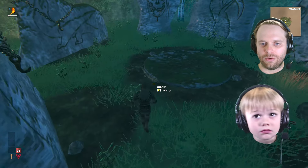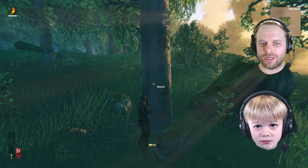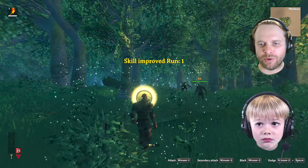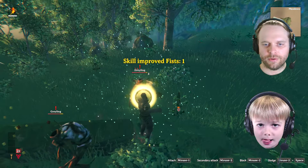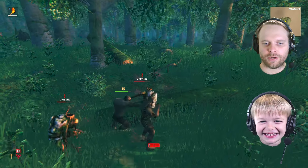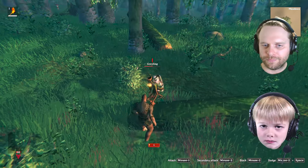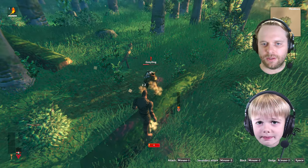What we have to do right now, the most important thing, is we've got to run around and find rocks and branches. Can you help me do that? That big tree won't get chopped down, but you could pick up branches on the ground. Let me punch this dude first. I got one too. It takes a long time to knock these graylings out with my fist. Maybe we can make a sword or something.